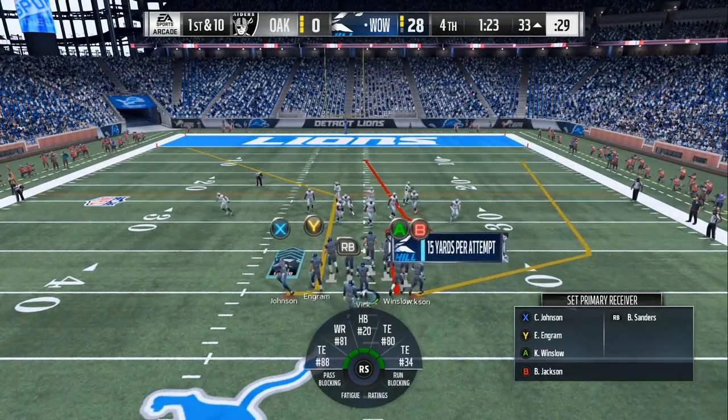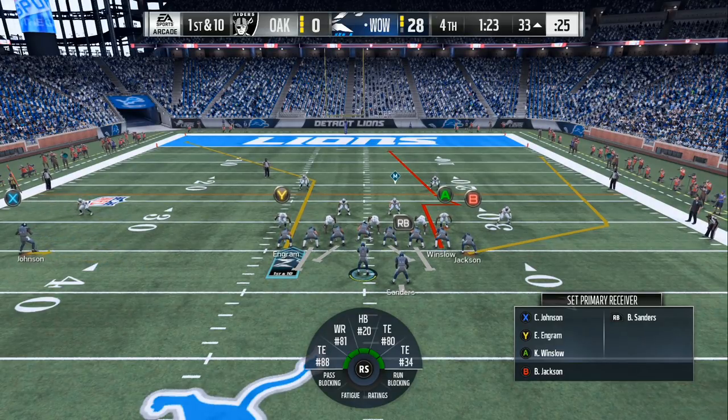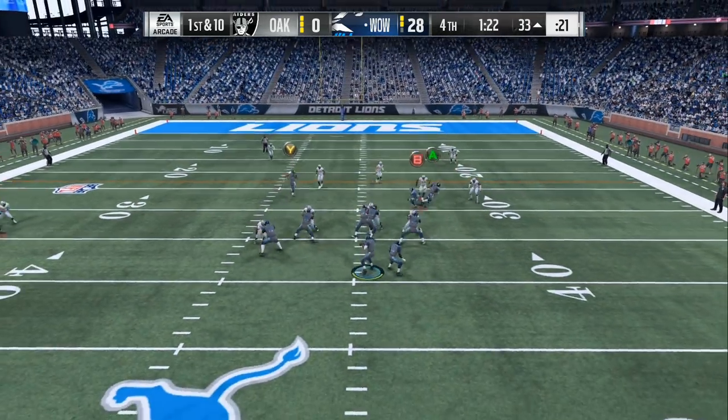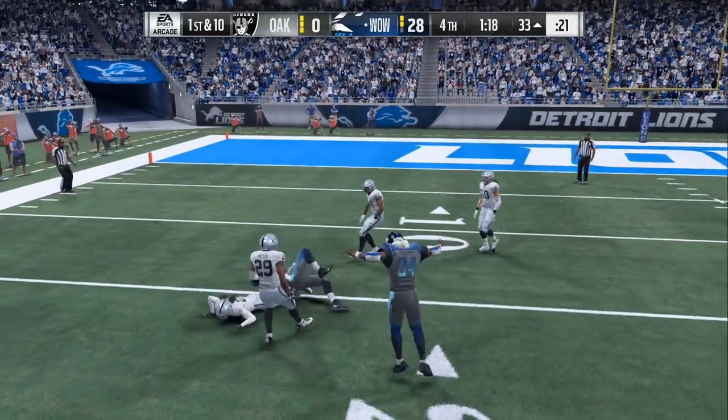We are in the Gun Wing Tight, and it's two easy adjustments and you will be able to move up and down the field. First thing you want to do: smoke screen the only wide receiver on the play, and then drag the tight end.